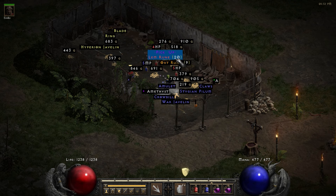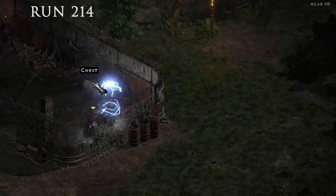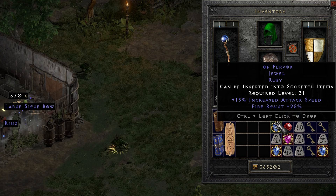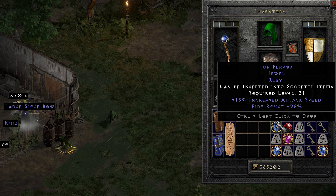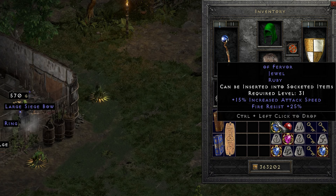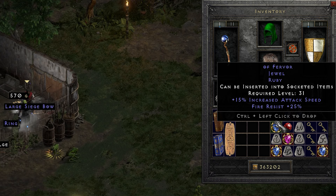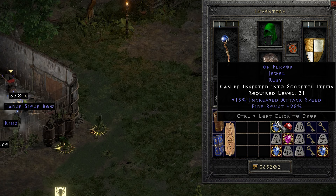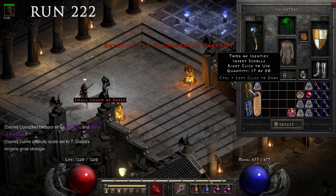The lowest rune I'll showcase in this video came in at run 208 — it was a Lem rune. My favorite drop of the whole video came in at run 214: a jewel with 15% increased attack speed and fire resist 25. This is a great item to use in Andariel's Visage for mercenaries, because Andariel's Visage gives minus fire resistance and this jewel increases attack speed while equalizing that fire resistance penalty.